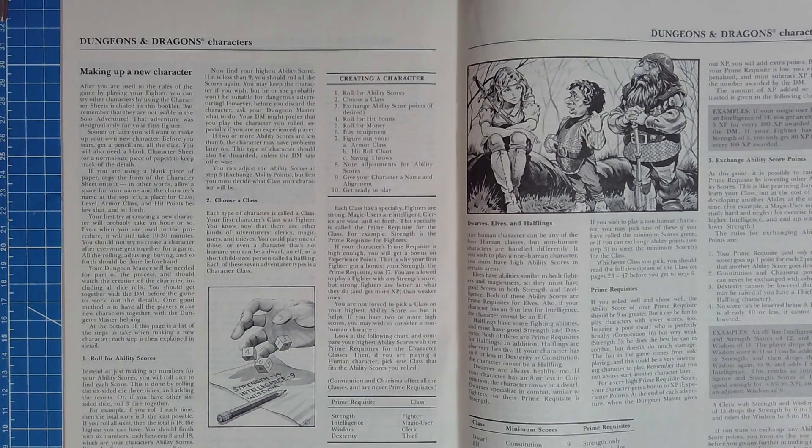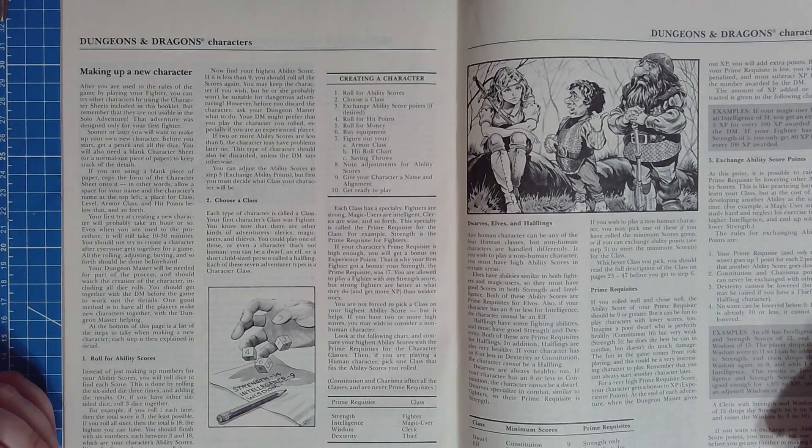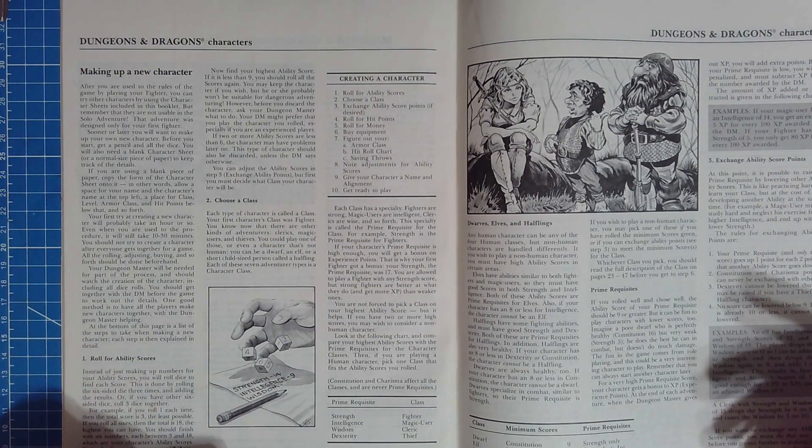Hey folks, it's Rob, and welcome back. We're still with the Players Manual from the Red Box Basic Set from 1983. We played both solo adventures and had a little look around last time where I just kind of strolled through some of the middle of the book. This episode I'm hoping to focus on character generation, which starts on page 48.